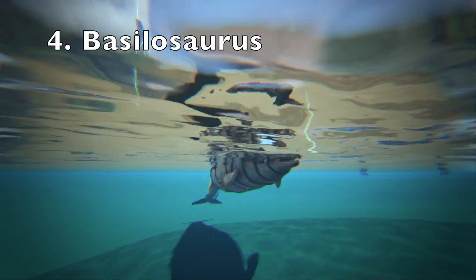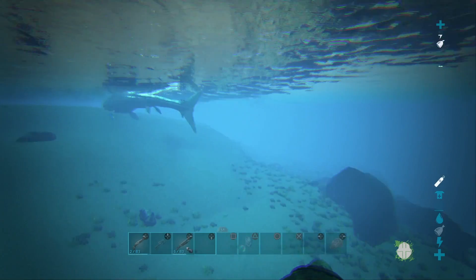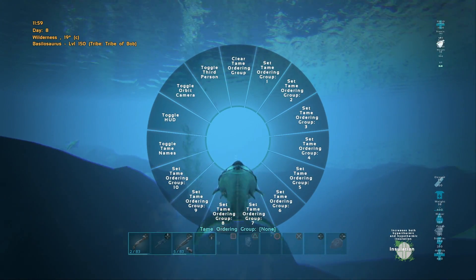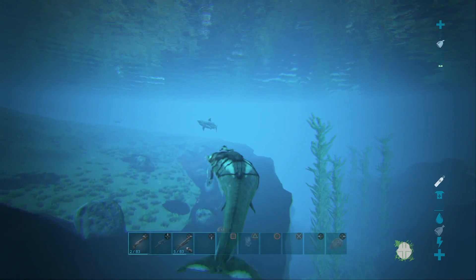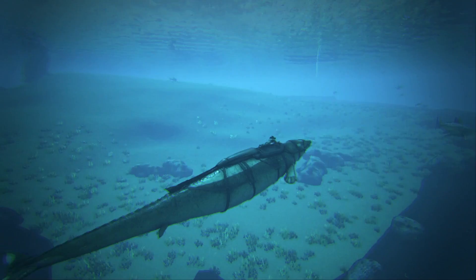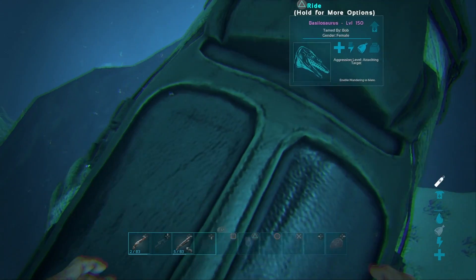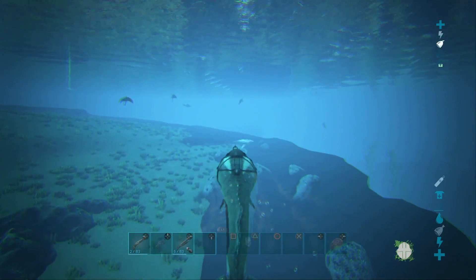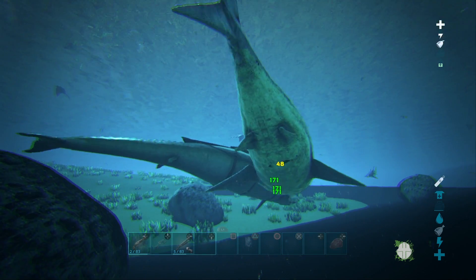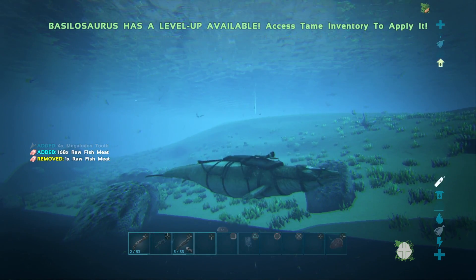Number 4 on the list is the Basilosaurus, the Whale of ARK. This guy is a really powerful aquatic creature - you wouldn't think it, but the Basilosaurus is actually a mammal. He passively generates oil over time, though the deeper he gets, the more damage he takes. He also gives you hypo- and hyperthermal insulation, protecting you from the heat and cold of the oceans. He's one of the only dinos that can resist getting grabbed by the Tusoteuthis, so you can easily use him to kill giant squids. You can see we're dealing 171 damage to this Megalodon, which is an incredible amount. Definitely recommend taming one - they come in at number 4.